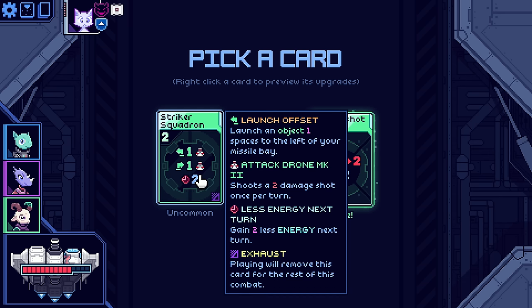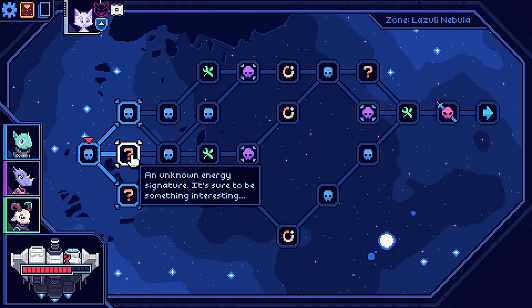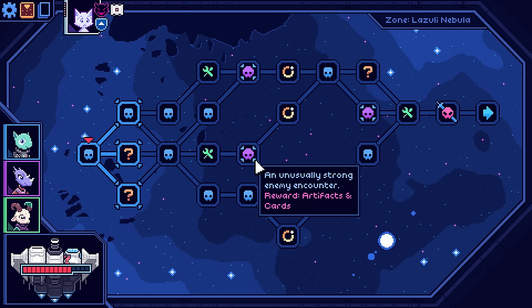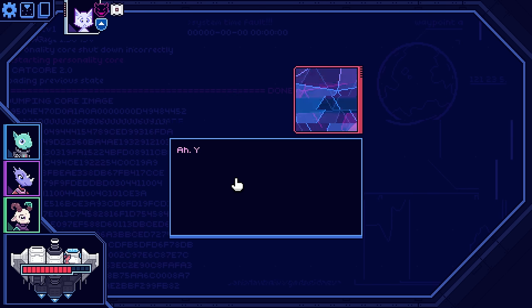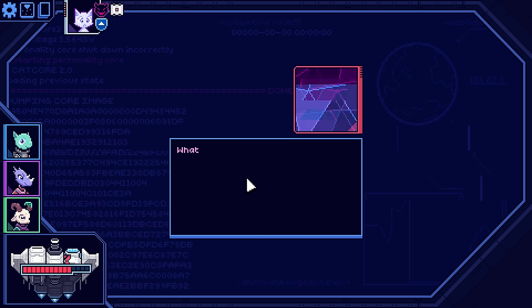Let's play with the mid-range stuff and see how that feels. We do have a couple of bigger fights here if we want them, going into an artifact. Let's go through the question mark. An extra-planar being. Neat. What do you value most?